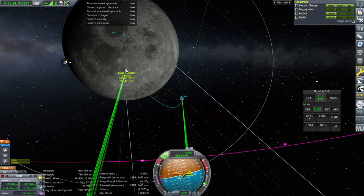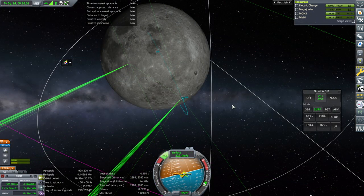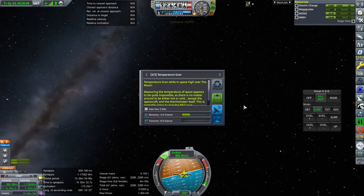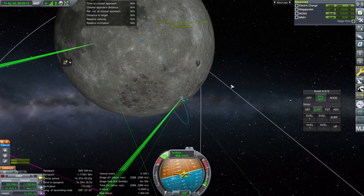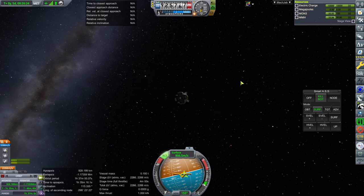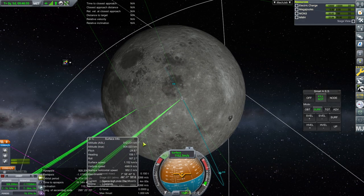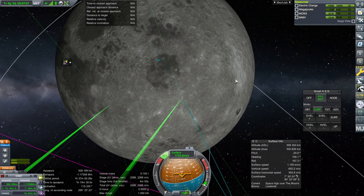Trying to bring the orbit a little bit closer to the center line of the crater. Testing our instruments — barometer, thermometer, accelerometer data done. There is some recovery value, which is surprising. Checking surface info to see what biome we might be in — Moon's Lowlands. Though I don't actually know which biomes I've already done.